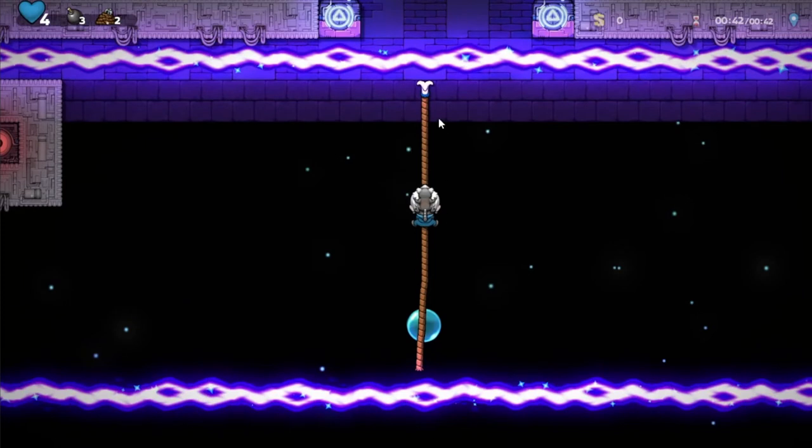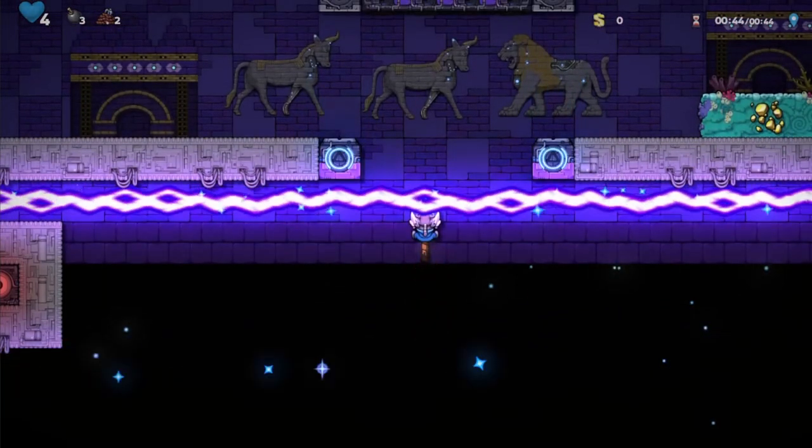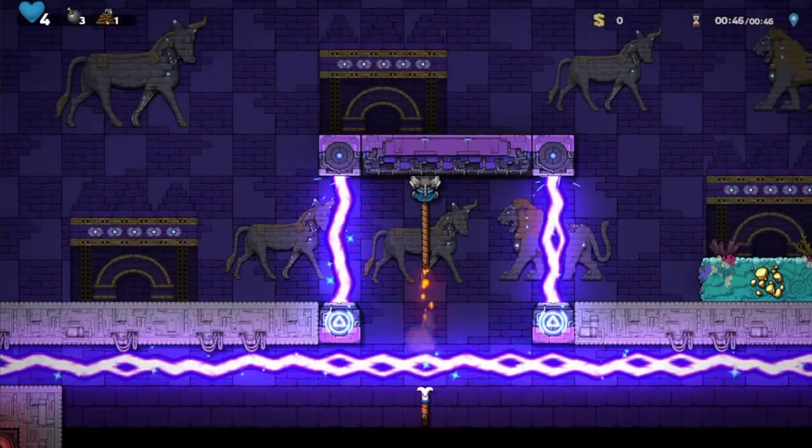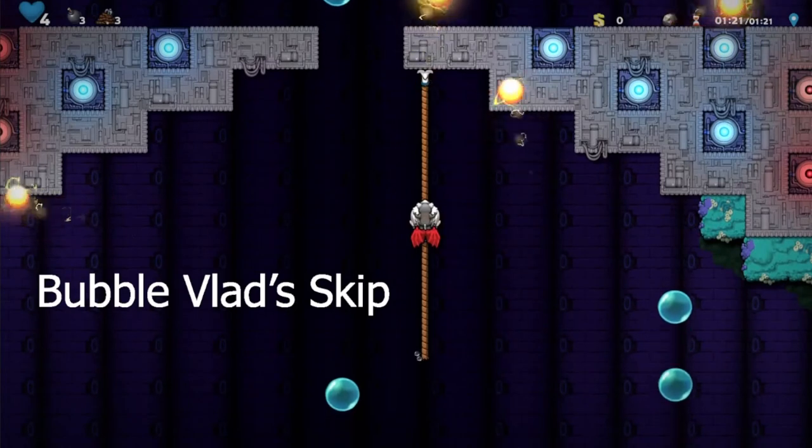You just climb the rope, and what that does is it puts the rope right here so you can just climb up and you're safe. You just climb up and you're done. Then you can use another rope to get up, or if you have a cape or any other way of getting up there, you can get up there.